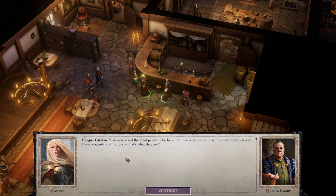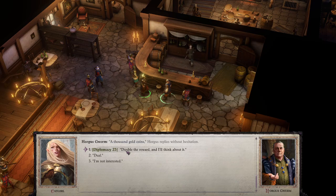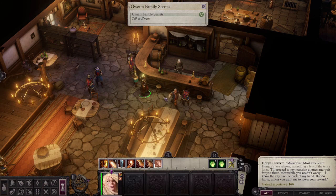'I already asked the local paladins to help but they have no desire to set foot outside this tavern — damn cowards and traitors! Also please do take Camilla with you — I trust that girl more than the rest of your gang. She is of noble birth, after all.' Deal — fifteen or better. Marvelous! Proceed to my mansion at once and wait for me there. Do hurry, unless you want me to lower your reward.